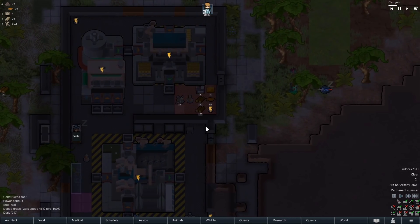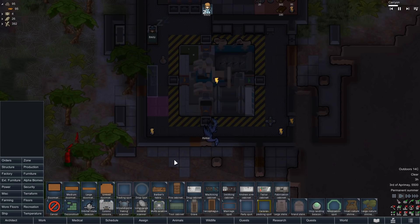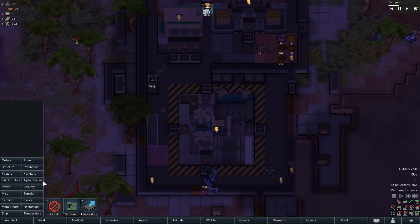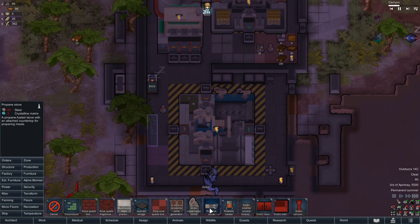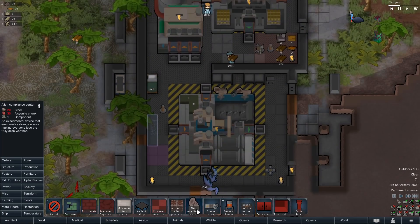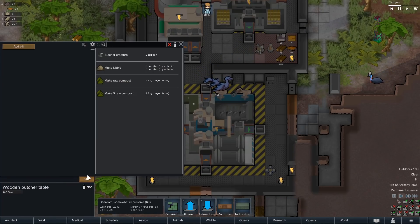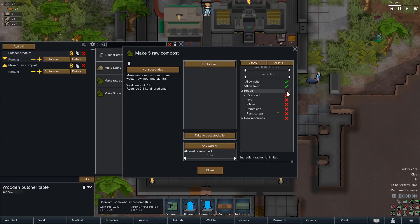We'll kind of see where things end up. Porker, please don't scare me. That's a really unfortunate name - I'm gonna have to give you a better name. Or maybe not - it is the name that Emily presumably gave you. Alpha biomes - mushroom stock, propane heater, propane stove, alien compliance center, exotic doors. Interesting. Butcher Creature - do that forever. Make raw compost - do that forever, but I only want to do it out of plant scraps for the time being. And sure, why not rot it as mush - but only stuff within a very select distance. We don't want to go crazy here.